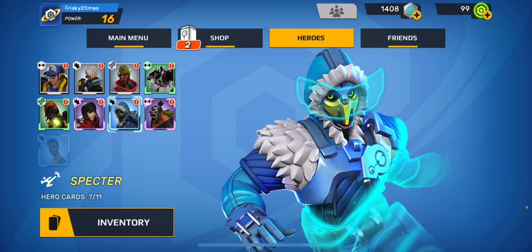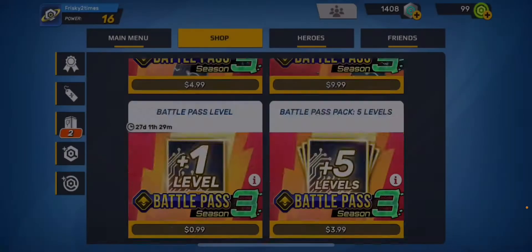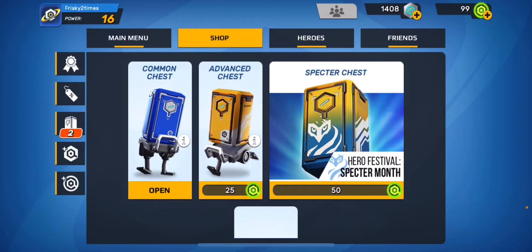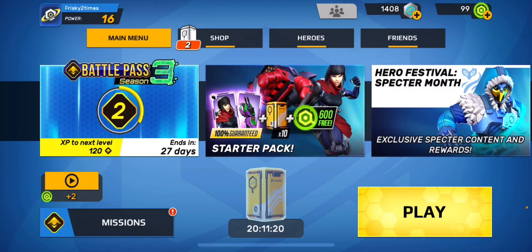I wanted to bring you some awesome Spectre news. For this past month, Spectre has been the actual Hero Festival month — it's his time to shine. He's easily accessible if you've been saving up your premium currency; you can get atoms and get him pretty cheap, or you can donate and buy him directly, which helps the company.